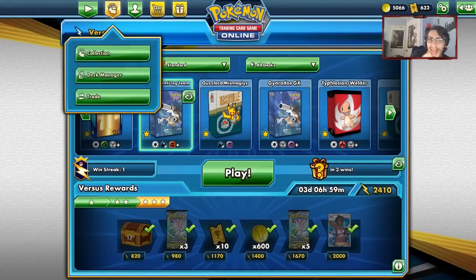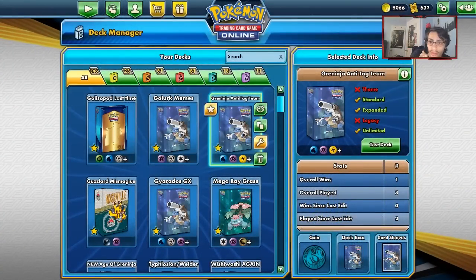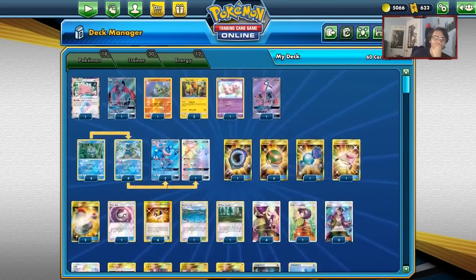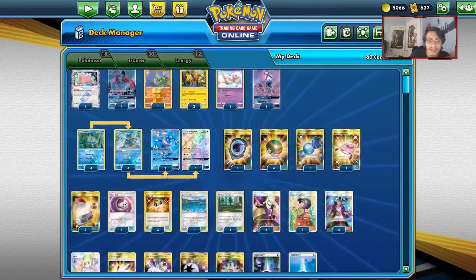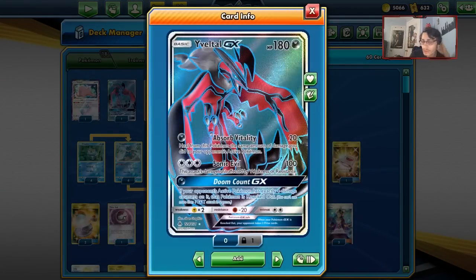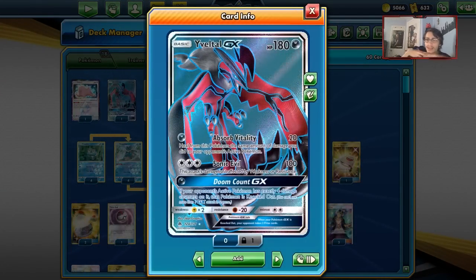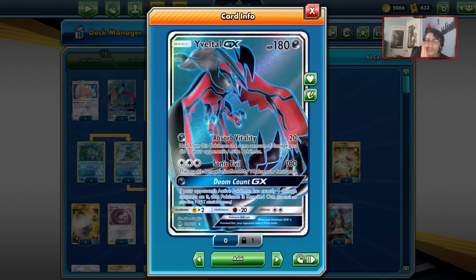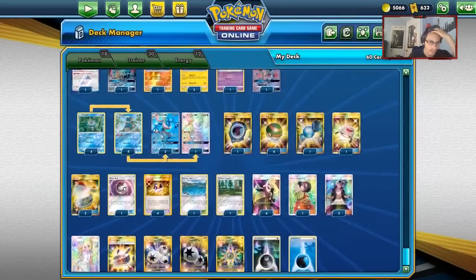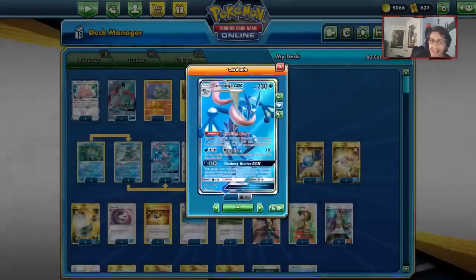Unfortunately we weren't really able to get a game where we got to use Yveltal — I just couldn't find a Tag Team match and I don't really want to keep looking for it. I need to record other videos. So I'm going to wrap up the video here. You get the idea of the deck: if you run into a Tag Team Pokemon, use Flying Flip and Gale Shuriken to set up 40 damage on them, then come in with Doom Count GX to knock them out.